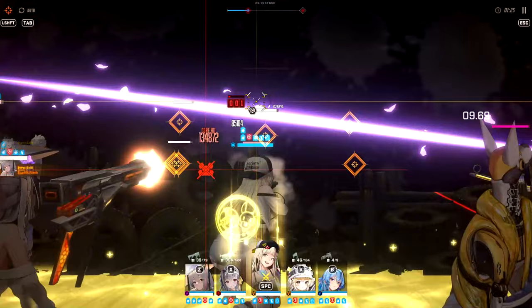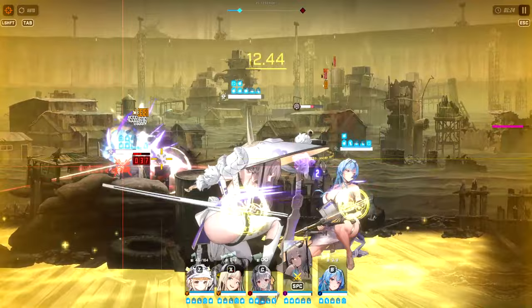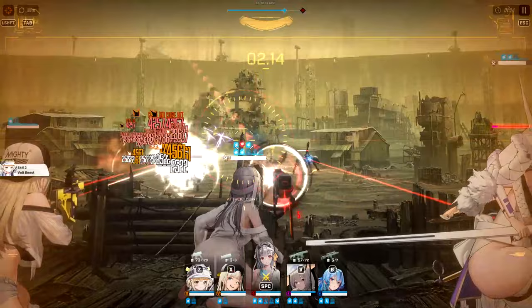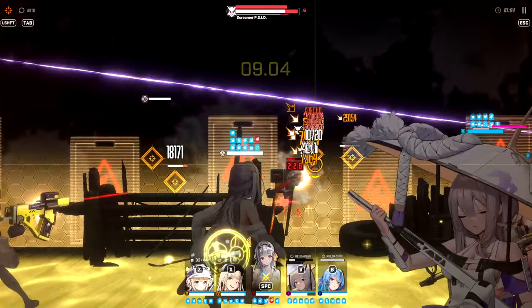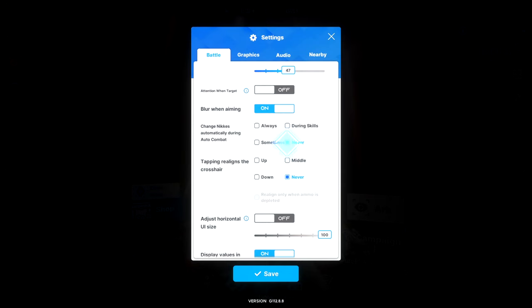Nikke at its core is an idle game. They advertised it as playable with one hand, but putting it in auto mode technically means you can play it with no hands. In the early parts of the game, you don't really have to worry about min-maxing damage or thinking too much about battles. But setting up your teams in a certain way does impact how the game plays itself for you. Before going further, I'll be using terms covered in the last volume of Commander Bootcamp, so be sure to watch that.